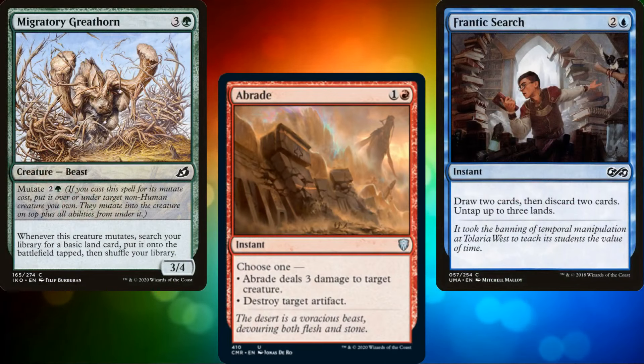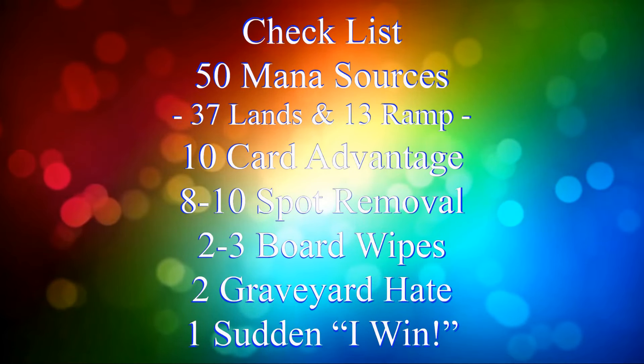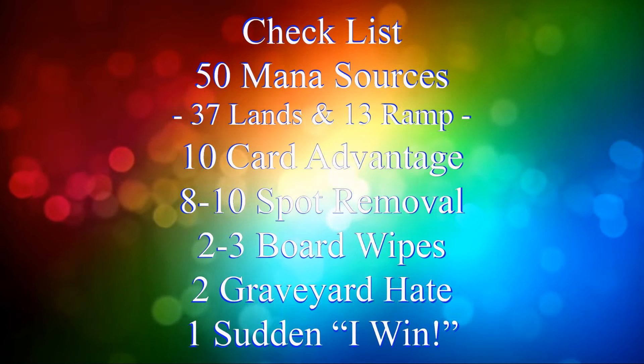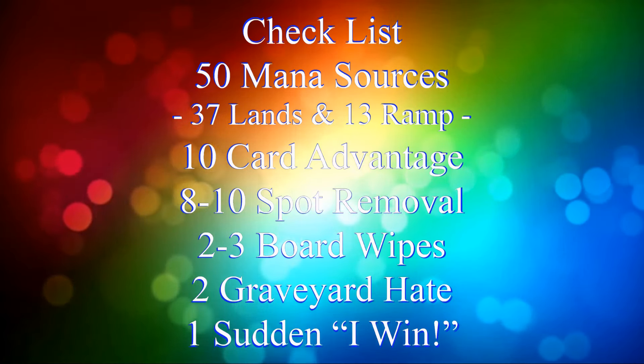In order to build a functional Commander deck, you need lots of different pieces, which is why I rely on my handy dandy checklist: 50 mana sources, usually split between 37 lands and 13 pieces of ramp; 10 pieces of card advantage; 8 to 10 pieces of spot removal; 2 to 3 board wipes; 2 pieces of graveyard hate; and one sudden 'I win' card.